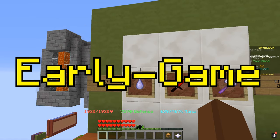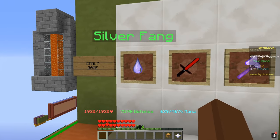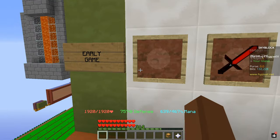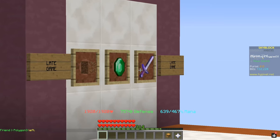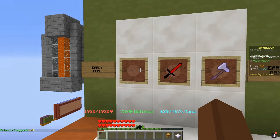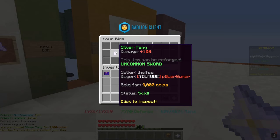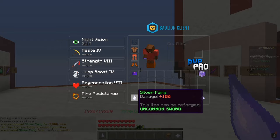Let's start with the early game weapons. The price range here is from zero coins up to 200,000 coins. The very first item we have is Silver Fang. Now Silver Fang does 100 damage. This is one of the cheapest ones, which costs only 9,000 coins, and as you guys can see it actually does 100 damage which is pretty decent.